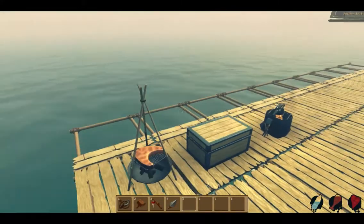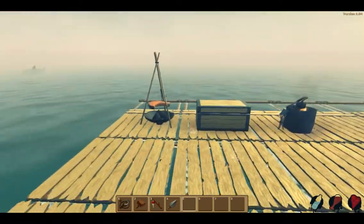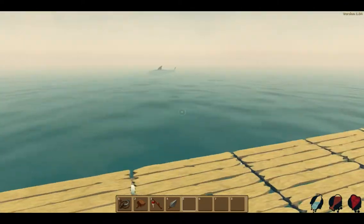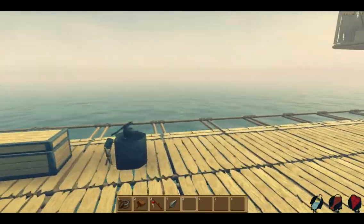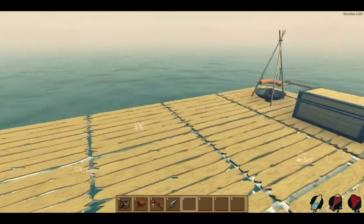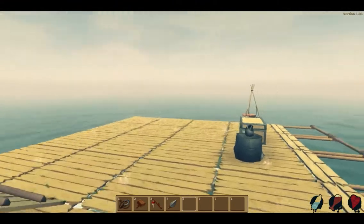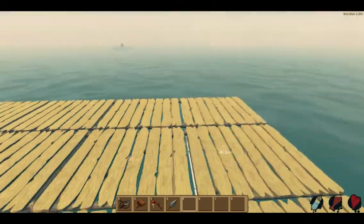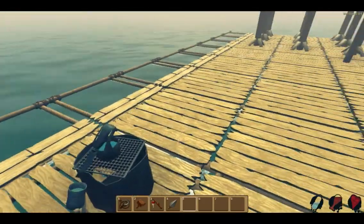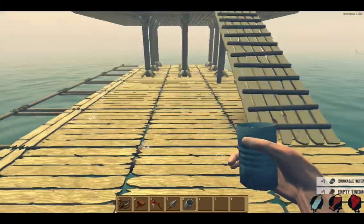I'm just hanging off the edge there. Okay, so I already started building some things. Going over the basics of the game for anybody who hasn't seen it — you basically start off with a four by four raft, and what you have to do is collect debris and different materials so you can build up your raft, build supplies like this cooking station and this station for purifying water.